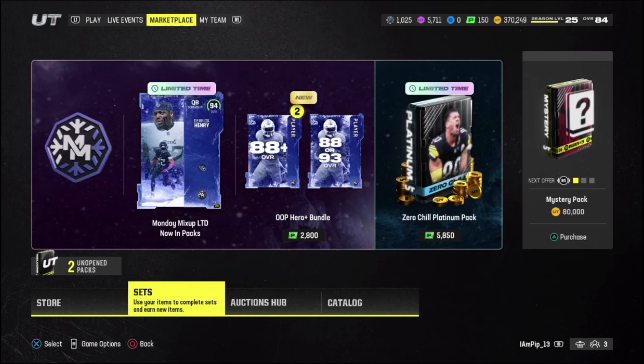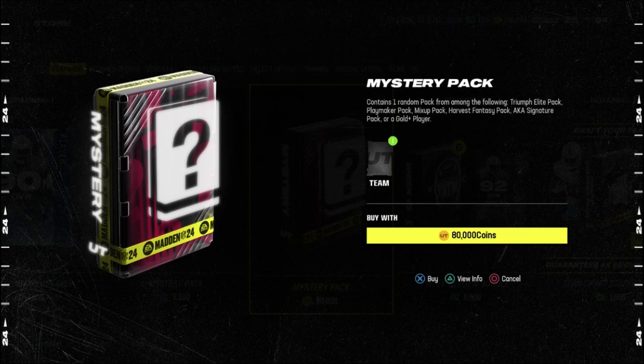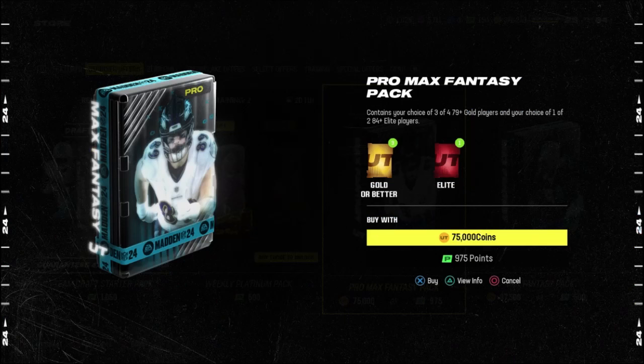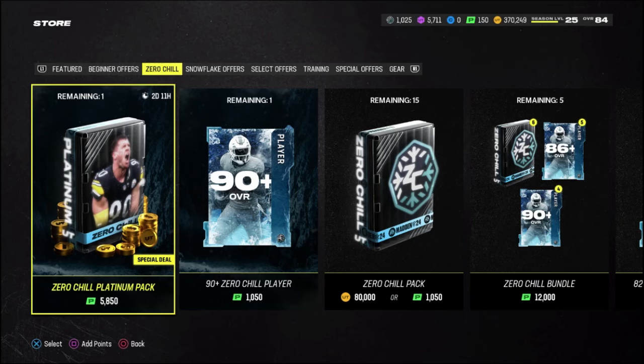I've been deciding which packs to open. I could open mix up packs but that's basically three packs in a row and I don't have a good track record with them. There's also the mystery pack — it's decent but not great. I could try my luck again with the zero chill pack or go to old reliable, the pro max fantasy pack, which I think is the best pack in the game. I think we'll open two pro max fantasies and two zero chills, sell the training, and roll it into mystery packs.